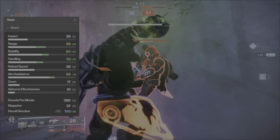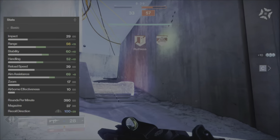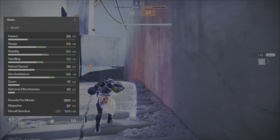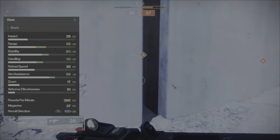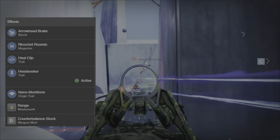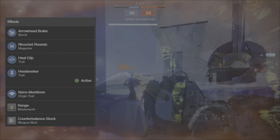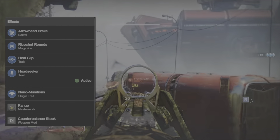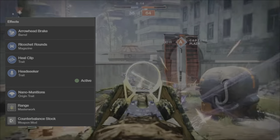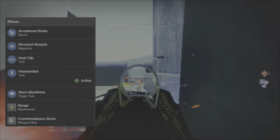I do want to point out that I made a mistake on the stability — instead of 60, I forgot to factor in the enhancement trait, so we're actually at 65 stability. For the PvP god roll barrel we have Arrowhead Break, which adds plus 30 to recoil direction and plus 10 to handling. For the magazine we're going with Ricochet Rounds, which ricochets off hard surfaces and adds plus 5 to range and plus 10 to stability.